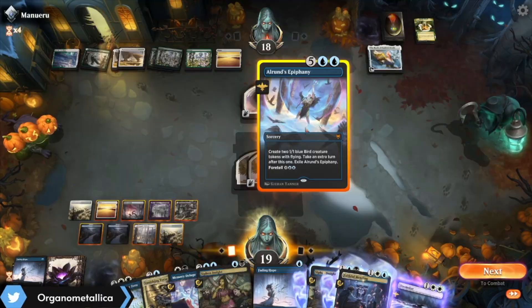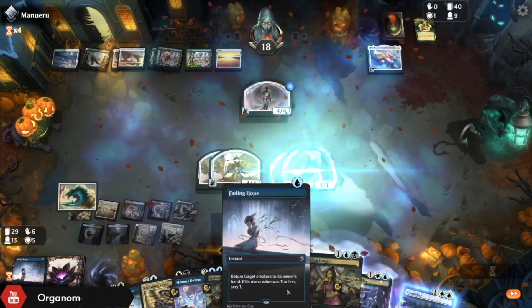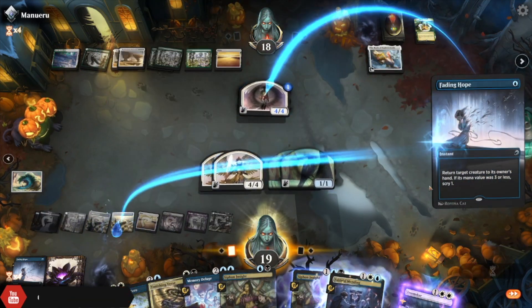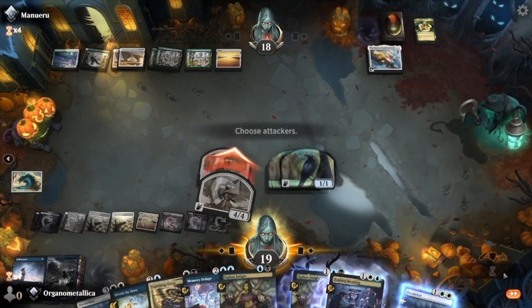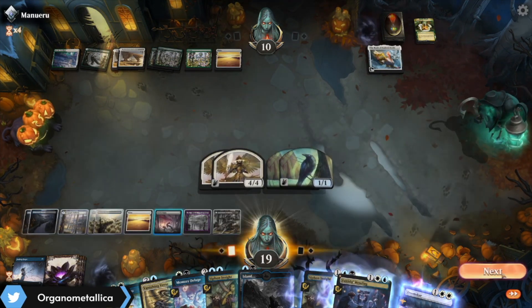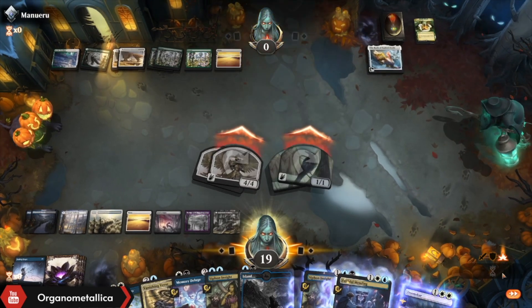They have no cards in hand. Alrund's Epiphany — they might just scoop to this. Probably should. I will Fading Hope their creature. Don't care. All attack — there's eight. And then the crack-back is ten. Next, all attack. Thanks for the game, but this one's over.